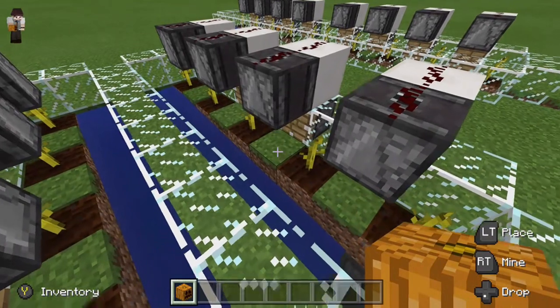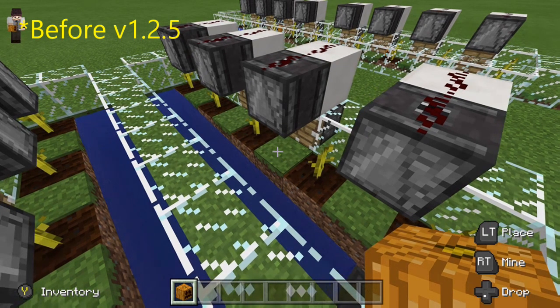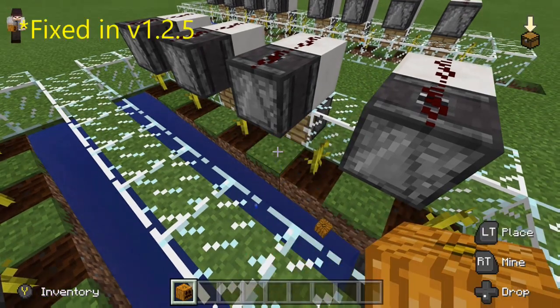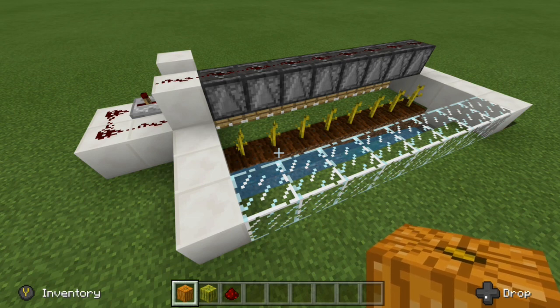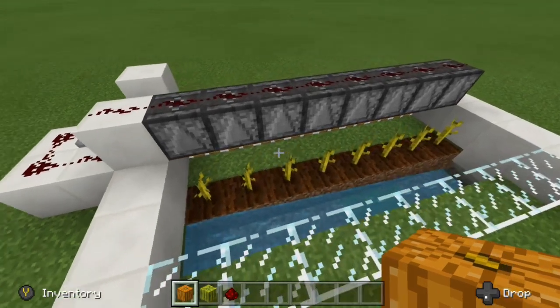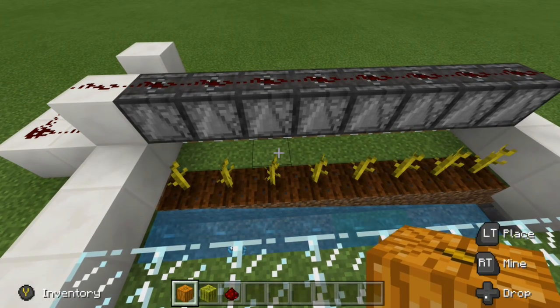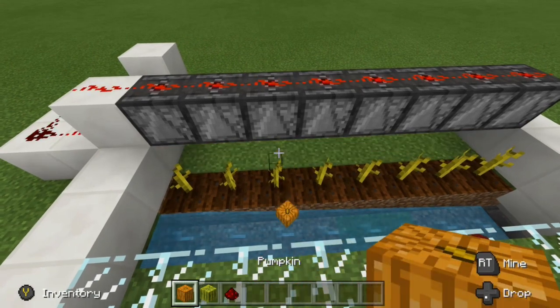When Bedrock Edition was still in version 1.2.5 we were able to use this Piston Observer Circuit. This is actually from my first automatic pumpkin and melon farm posted on my channel, and since then as soon as version 1.2.6 came out it has been broken — all it does is create an eternal clock. Jumping forward to today, we have this automatic pumpkin and melon farm design that's one of the more popular videos on the channel. As soon as they grow, you can see we get one extension of the pistons just like that, and they don't create an eternal clock.